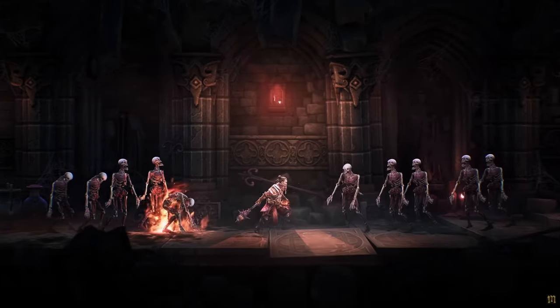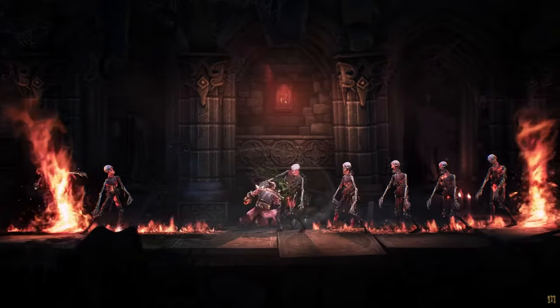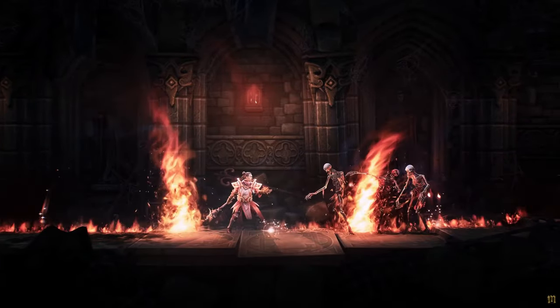The fourth class is the Heretic. Heretic is like a warrior who is exceptional with a mace — you want to get close and bash enemies — but he has also dabbled in fire magic, so he can scorch enemies, create firewalls, and turn them into charcoal.